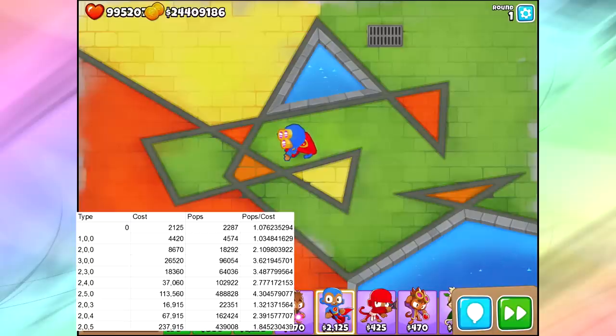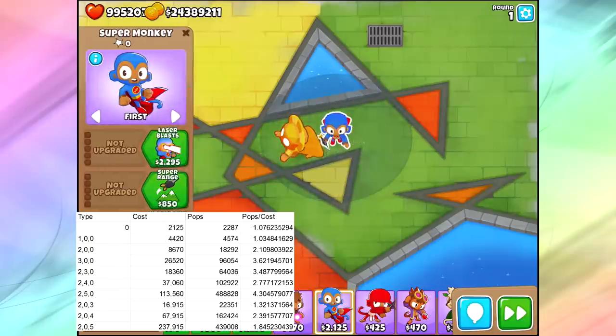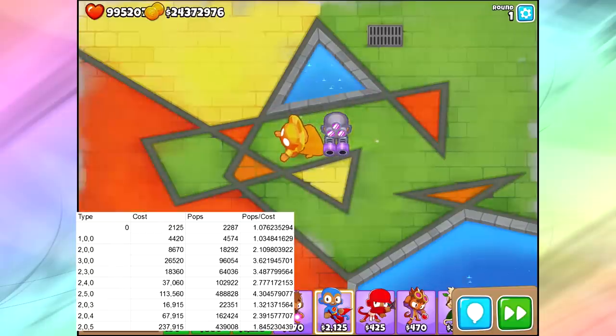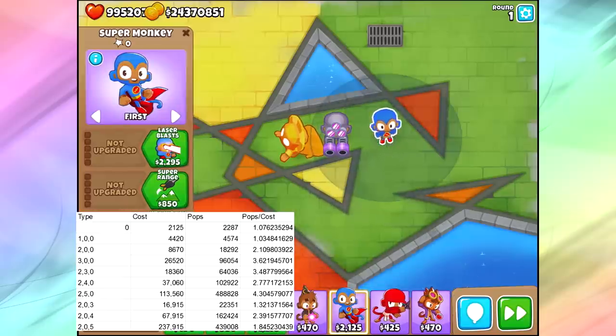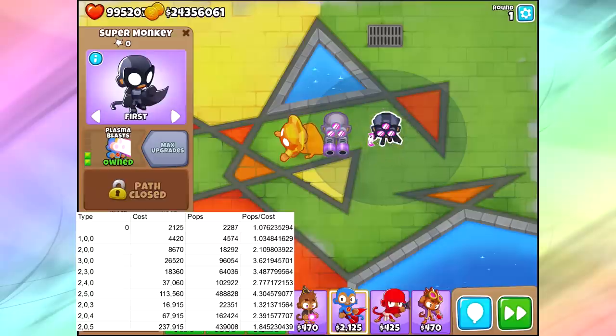Moving on, we've got the two third-tier Super Monkeys that are fairly common. We've got the Sun God, the 3-0, which is about a 3.6 — one of the best in the game. And then the 2-3-0, which is a Plasma Robo-Monkey, at 3.4. I get plasma first for almost every single Super Monkey, then I start deciding what other upgrades I want — whether it's a Robo-Monkey upgrade, going up to the Sun God, or starting to get the Dark Knight. Any which way, I always get the plasma first.